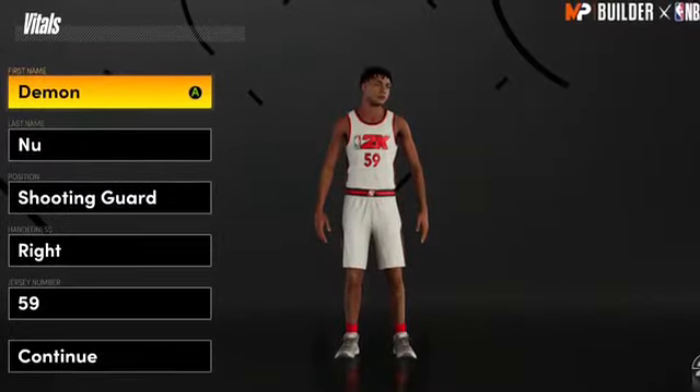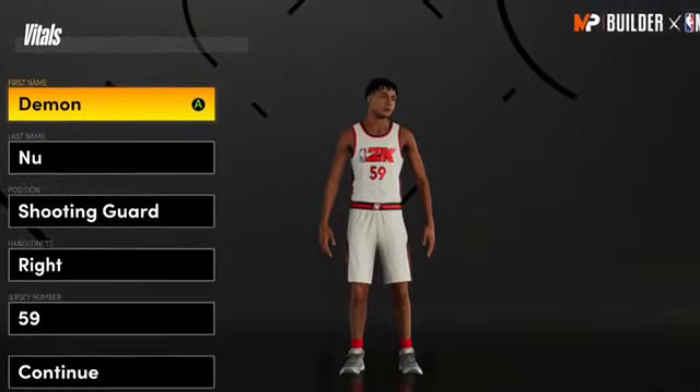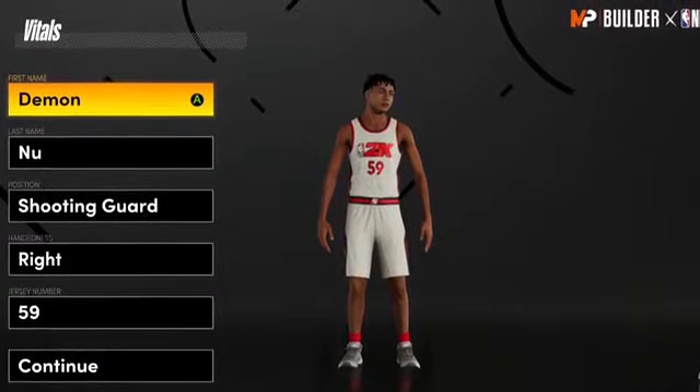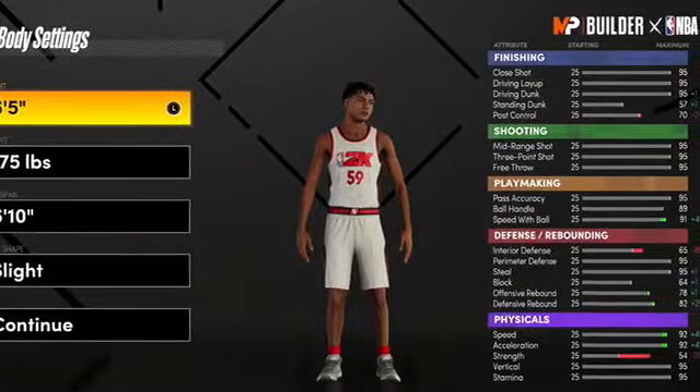I'm making him a shooting guard because shooting guards will have better badges than a point guard, and you will have a better three-point shot. You don't have to have a crazy high or crazy low three-point shot.